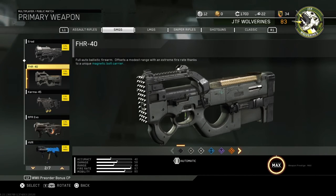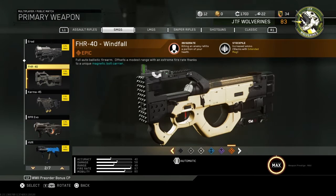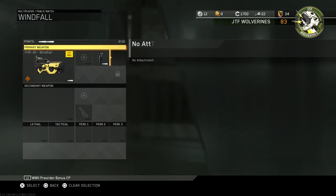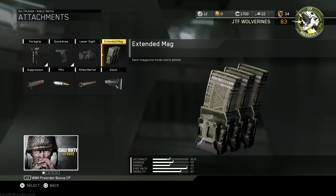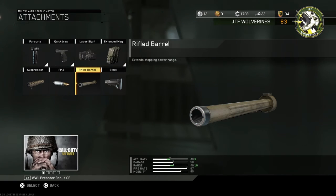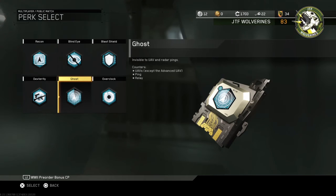For the first gun, go to submachine guns and select the FHR 40 — I prefer the Windfall variant, it's basically the best one. For attachments: the FHR 40 is very powerful at close range but has a lot of recoil, making it bad at long range. So we'll add a grip to stabilize it, quick draw to beat everybody at close range, extended mags because it eats up ammo, and a rifled barrel to extend the range as much as possible.